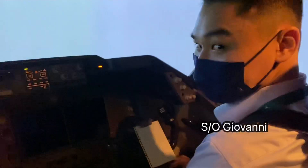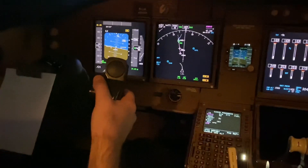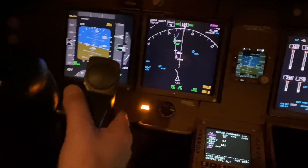Look at the first officer's side — he's lost absolutely everything. No ND, no PFD. So the first officer can't fly. If you're the first officer and you're flying, you'd immediately say to the captain: 'You have control, you have control.' Right, Giovanni — I have control. So the captain would take control.